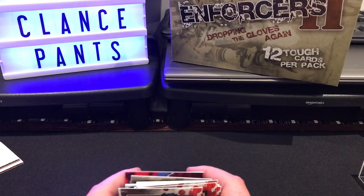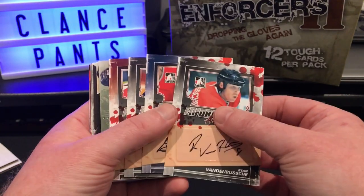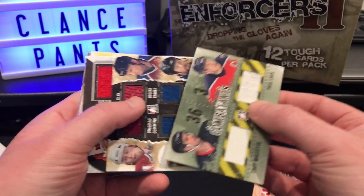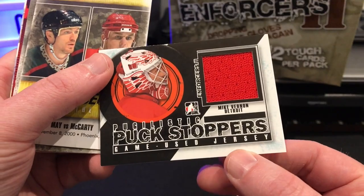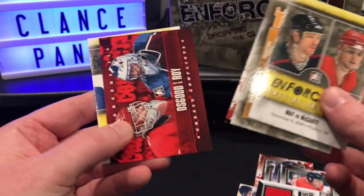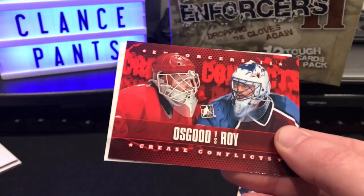All right, we didn't get a Gordie Howe or Ted Lindsay, but that's okay. We got quite a bit of stuff - we got our four autographs of players I've never heard of, and some jersey cards. I mean, I know Mike Vernon and that's about it, so that's cool. And then our base cards - obviously the best base card here is probably the Osgood and Roy.